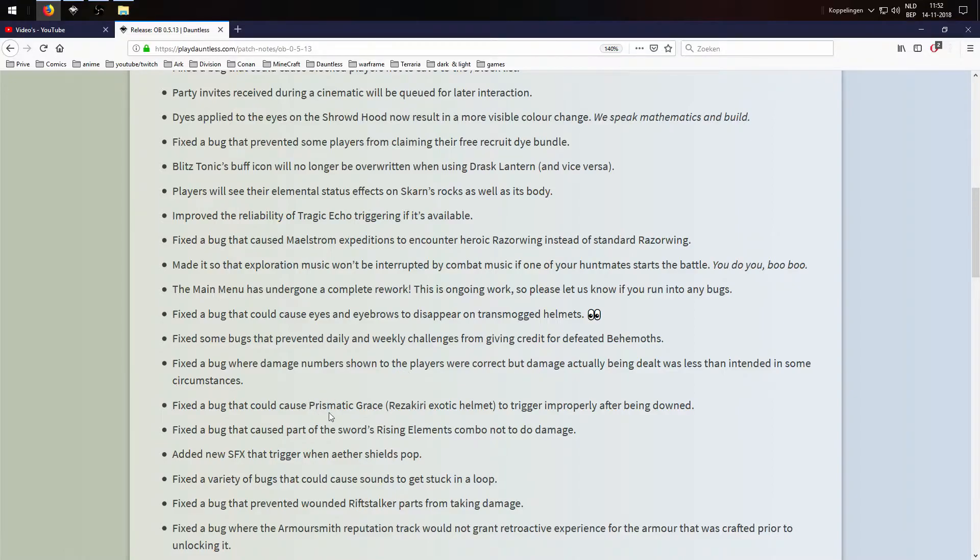Fixed a bug that could cause prismatic grace to trigger improperly after being downed. I know it sometimes didn't work even if you were downed — like the first time it should automatically protect you, you could still go down and then not get it afterward. Good fix. Fixed a bug that caused parts of the sword's rising element combo not to do damage — really good fix.